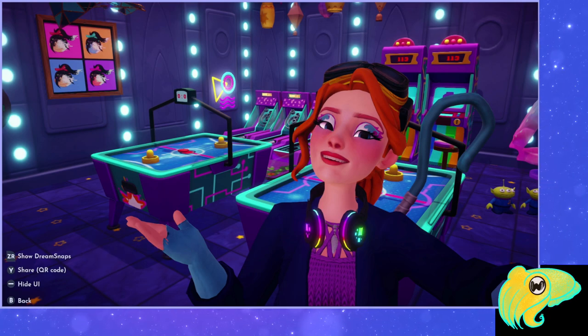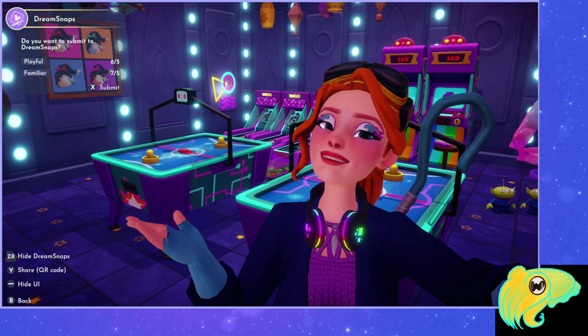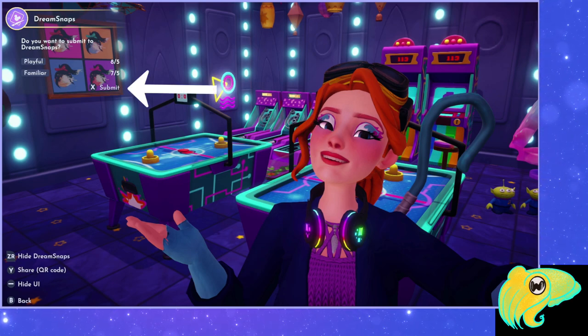If I click ZR, I get a new thing in the top left corner that says Dream Snaps. It's telling me how many items I have that are playful and how many that are familiar. If the number is red, that means I need to add more items in that category. Because those numbers are okay, I get the next line that says Submit.